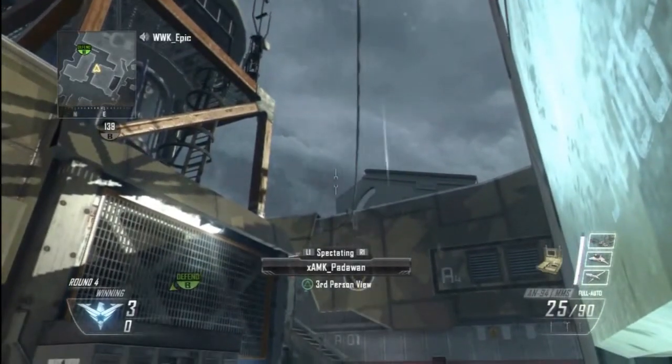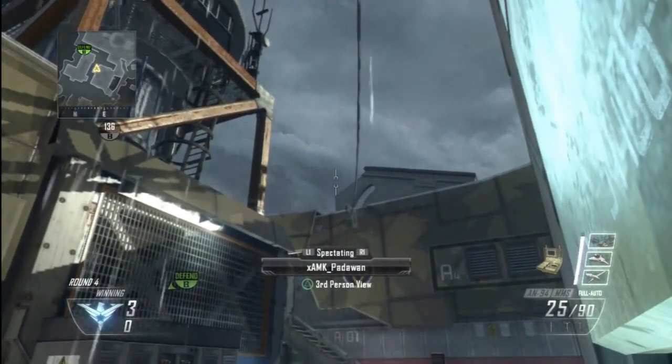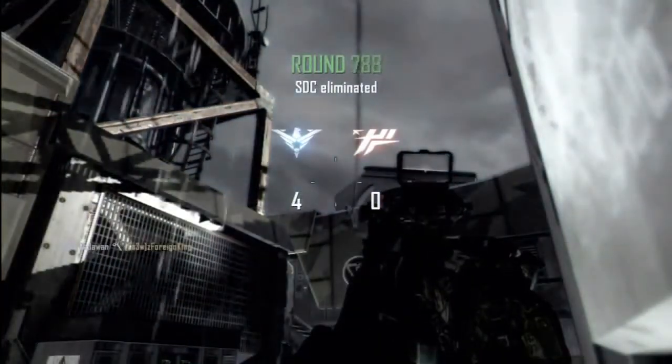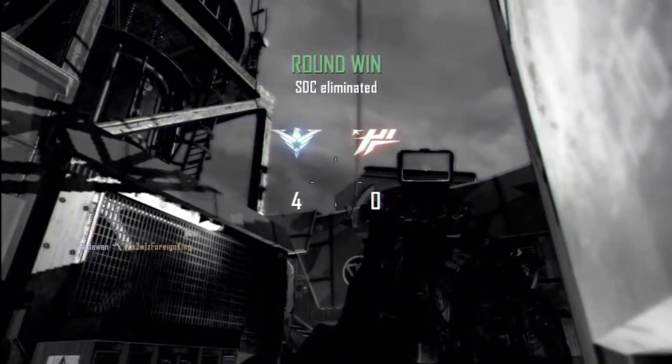You're going to put the bottom part of your combat axe crosshair with that little corner right there on that structure that's on the roof, and then throw your combat axe. You should get a very nice double bank kill cam.